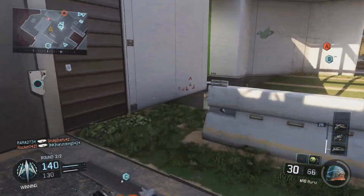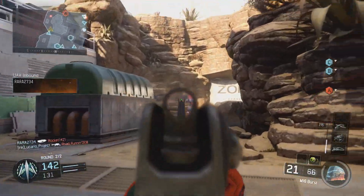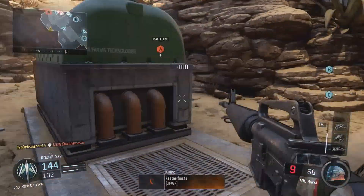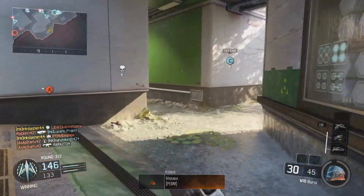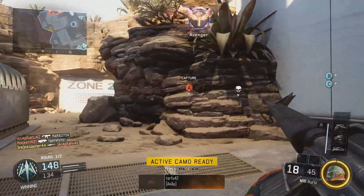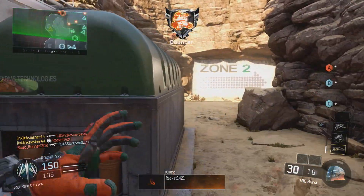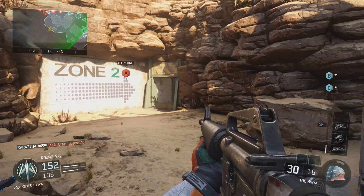In core game modes that's an all-right damage profile, but in hardcore it's an amazing damage profile. This weapon is always going to be a one-bullet kill from any range in hardcore mode. On top of that, you can throw a silencer on and still get a one-bullet kill across the entire map — absolutely insane. This is the best weapon in hardcore.